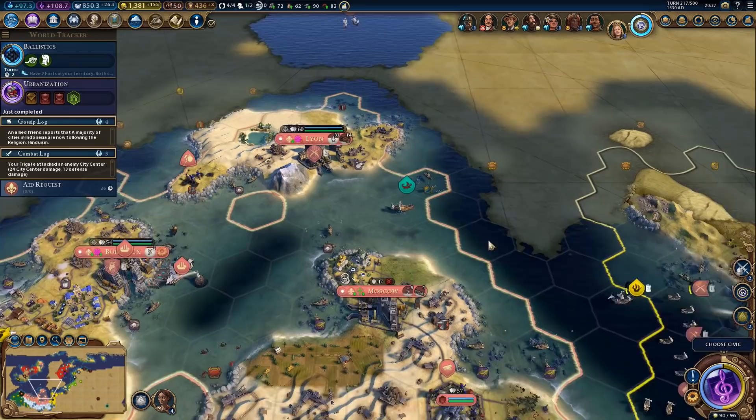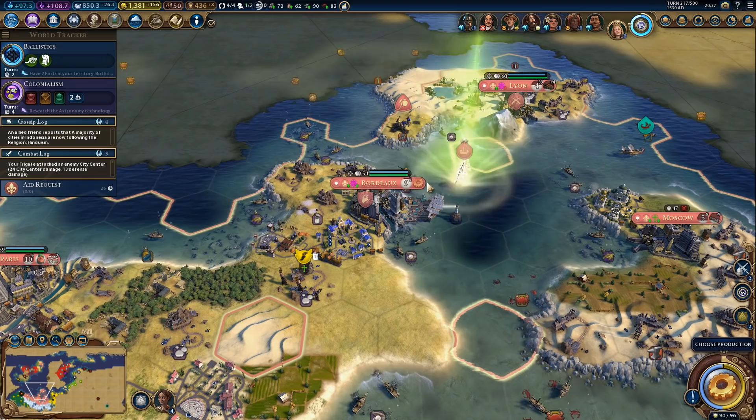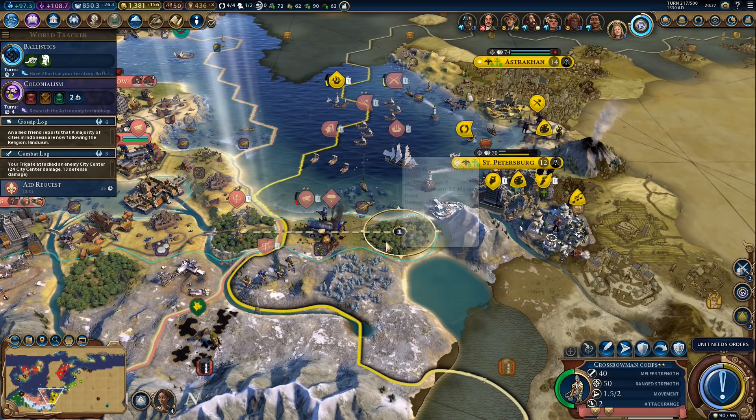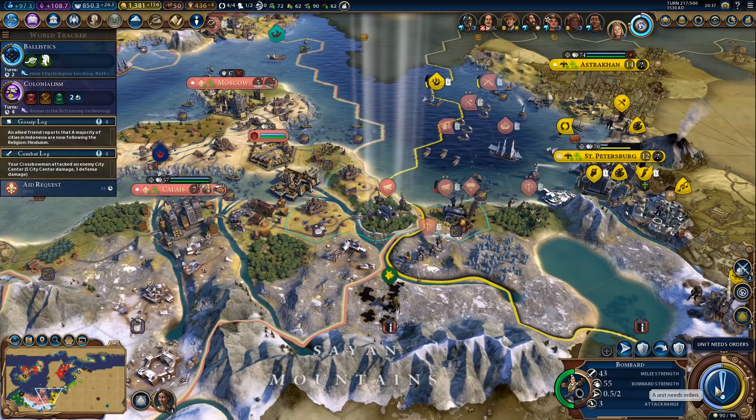Next up, colonialism. And we got the frigates — nice. Let's merge them right away, and we can get two more frigates. We'll definitely need them, so let's get more. That was the whole idea behind building the Venetian Arsenal. And since I got that crossbowman, let's attack with the crossbowman — he can get some experience, if nothing else. It's mostly for the experience, not necessarily for the damage. Improve the coal — that's a very nice tile to work.